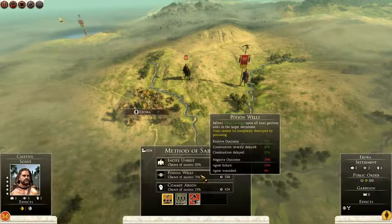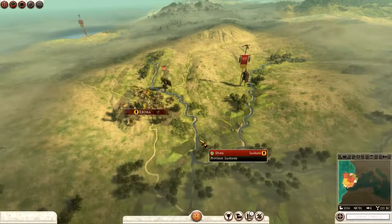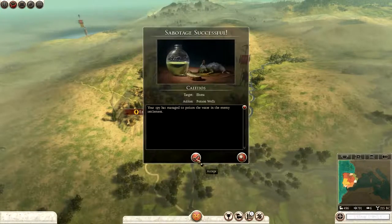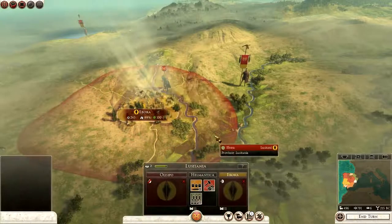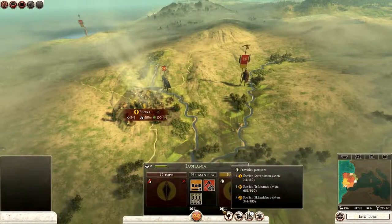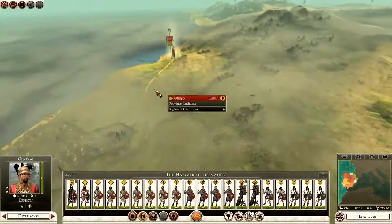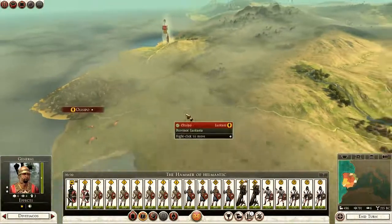I'm also going to try and poison their wells to weaken them even further. And we are successful — excellent! So Ebora now, as you can see, is much weaker than they were previously. This army can continue to move down here towards Olissipo.